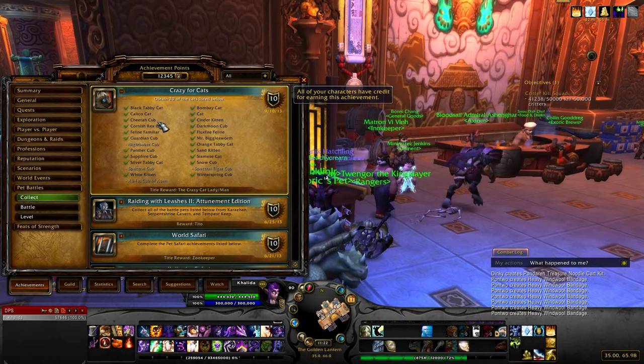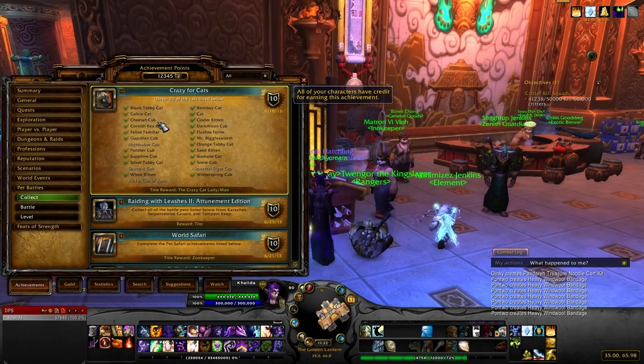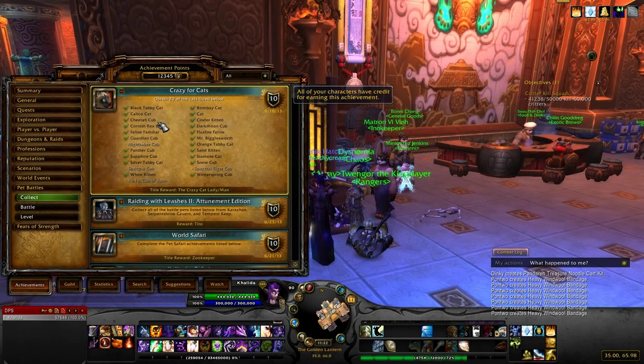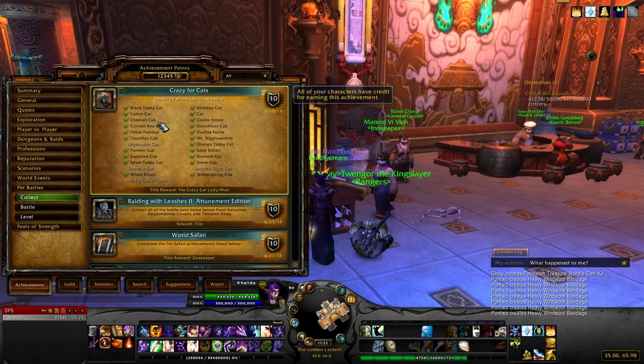Zufuu, Cub of Zuen, is a pet you can get by completing the Celestial Tournament, which is on the new Timeless Isle zone that just came out on Tuesday. You need to complete the Celestial Tournament — by doing the quest you'll get one Celestial Coin, and I think you need three to get the pets. I'm not sure how you get all of the coins yet; I know you get one from completing the quest, and I'm assuming there's a daily to get more.